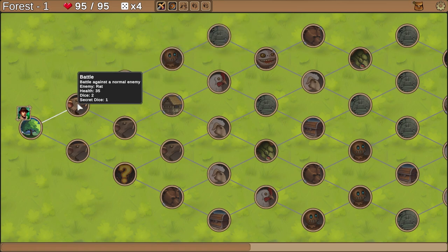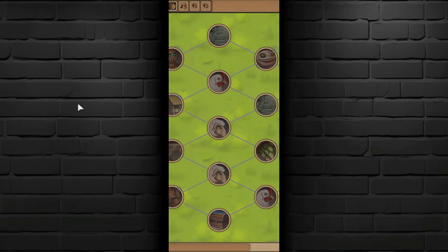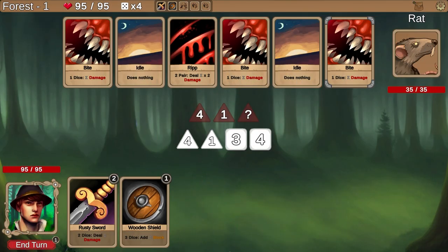We'll fight this battle against this rat here — 35 health, two dice, one secret dice. Secret dice — whatever do you mean? I watched somebody else play this for five minutes. This is the enemy here; this is the card they're going to do first, then this, then this. These are my dice, these are their dice. The secret dice means I can't tell what numbers they have.